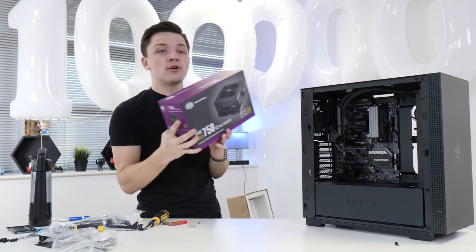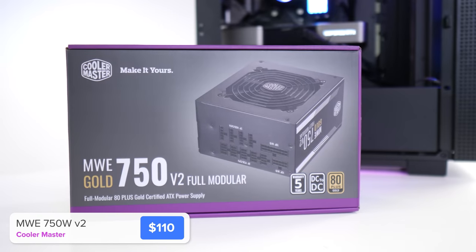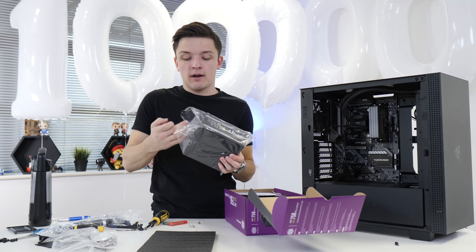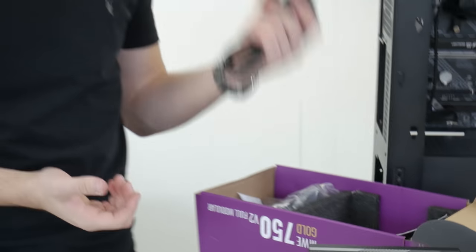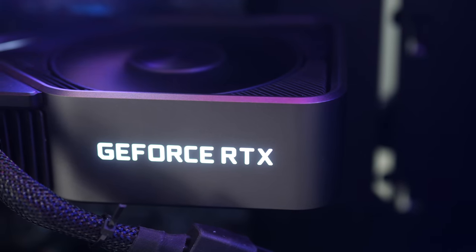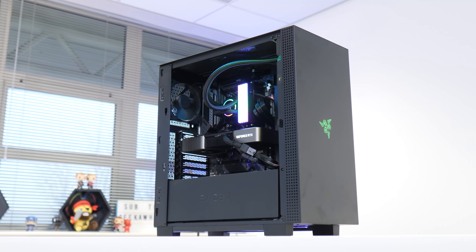For the power supply I've got the Cooler Master MWE Gold 750 V2 — a fully modular, 80 Plus Gold certified PSU, meaning you only plug in the cables you need, which helps with cable management. It's a little chunky but not massive. 750 watts is absolutely what you want for a 3080 system — going much lower causes problems, especially power surging on the 3080. I tried running it on an MWE 650 and it just doesn't work, so don't bother.